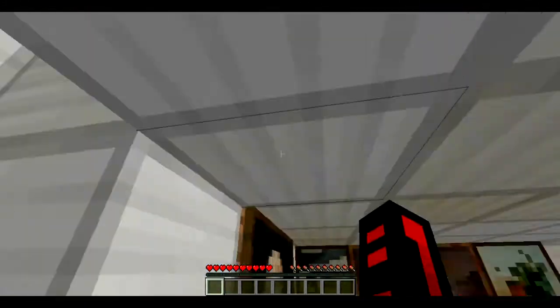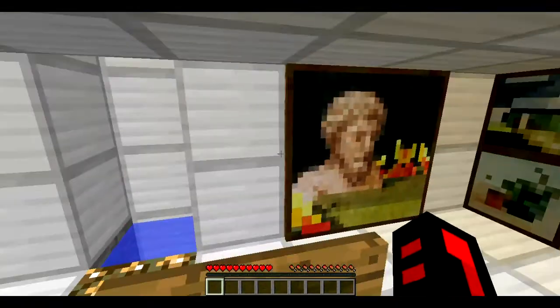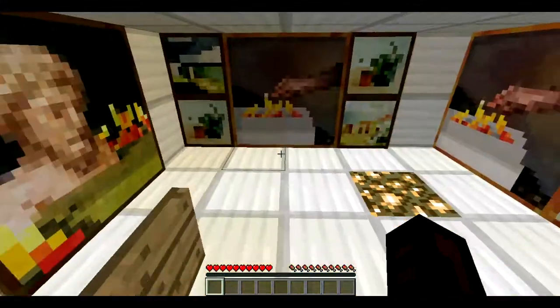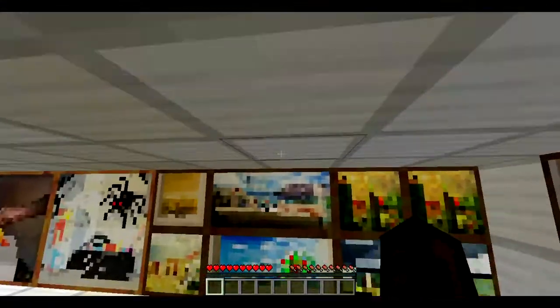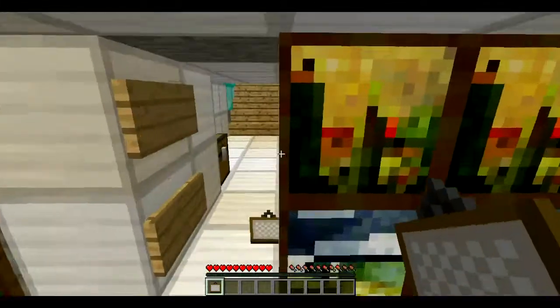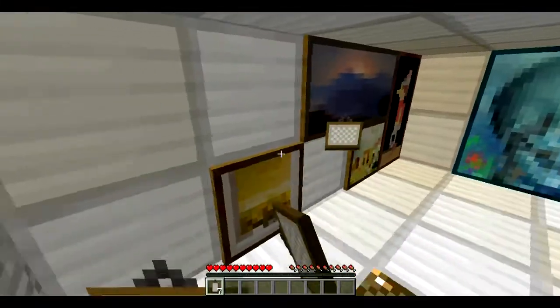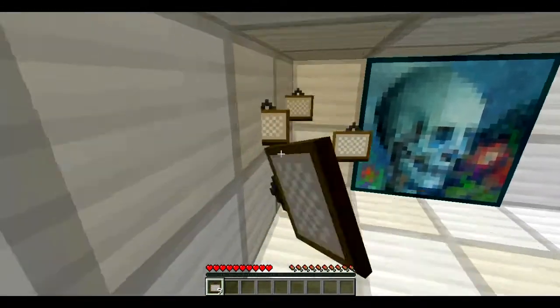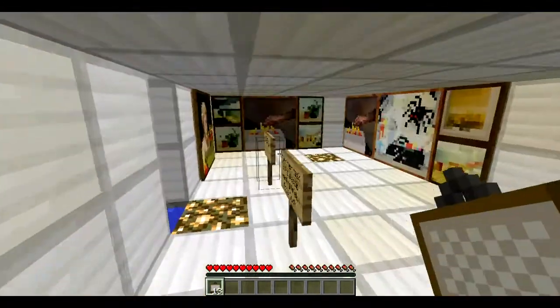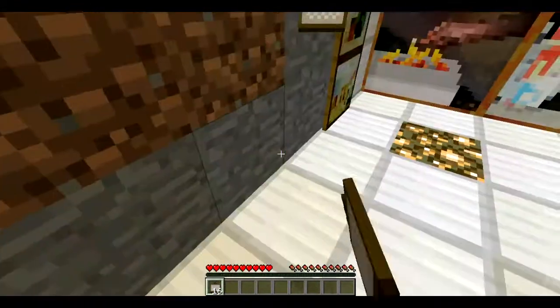Oh, I forgot the rules already. I'm guessing we can destroy paintings. Okay, so we already found the door but let's just destroy all the paintings in case — there's normally lots of easter eggs in custom maps so they might have put some in this one.